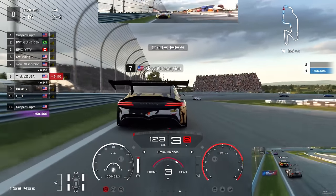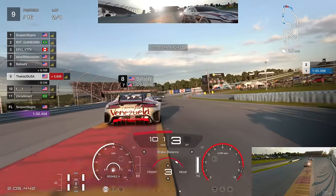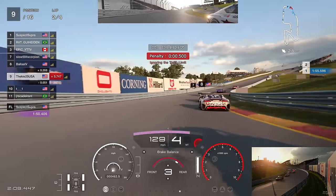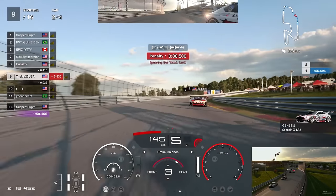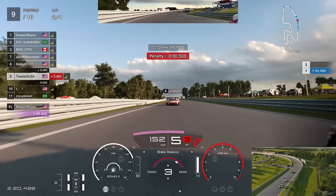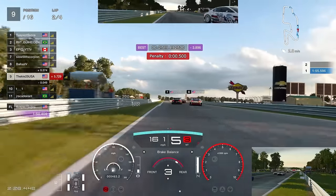I decide we're a bit too far back so we're not going to send it. However, the Mercedes behind doesn't care - he pushes his way through, the same car that pushed another car off before at the bus stop. He does it to us and unfortunately, even though we were pushed off the track, we still pick up a half-second penalty. Not the best penalty system. Still in P9.